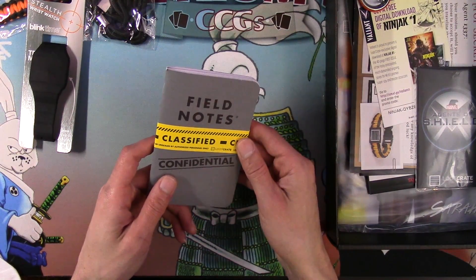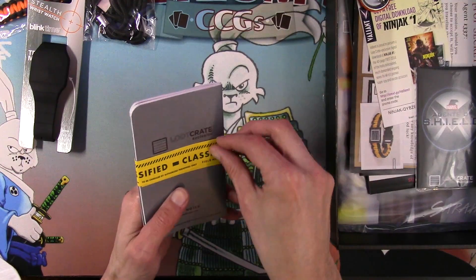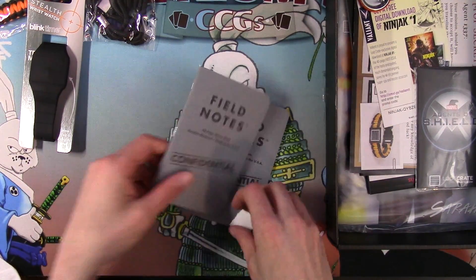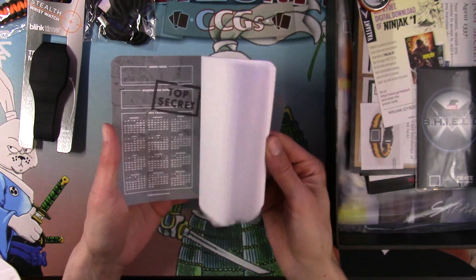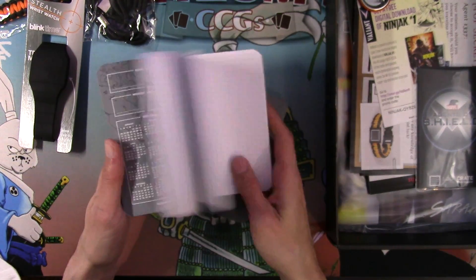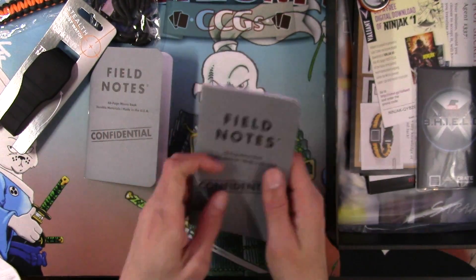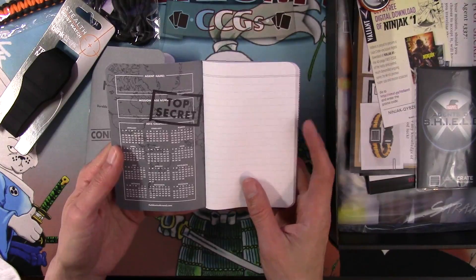Field Notes classified - unsealed, personalized or whatever. We're just gonna open the heck out of this. Two Field Notes 48-page memo books, and they've got graphing paper in them. And that's actually just normal. Interesting.